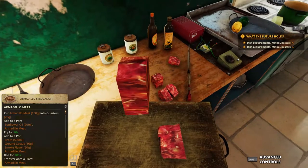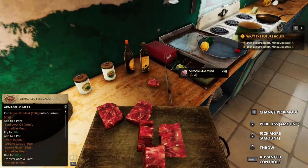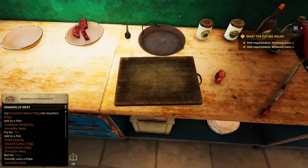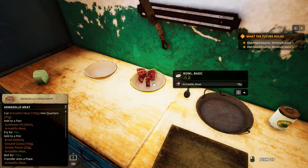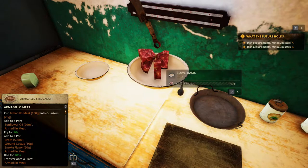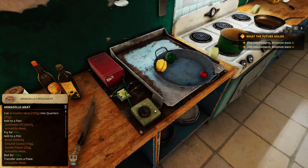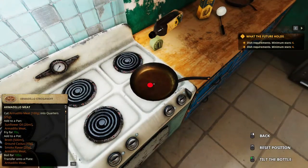We can keep the 29, I guess. But if it's not working, just get another piece of Armadillo Meat and cut again. For now we're gonna discard them. 107. Unfortunately we can only go with this. So next, 20 ml Sunflower Oil and then Armadillo Meat on the frying pan. 107.